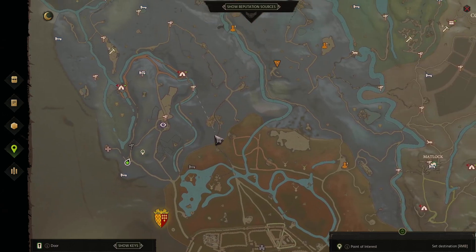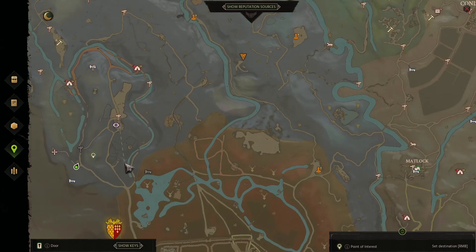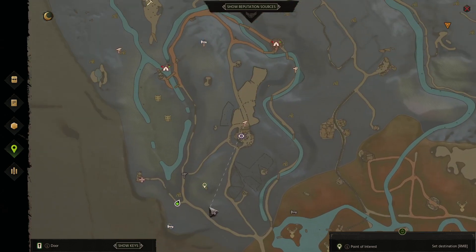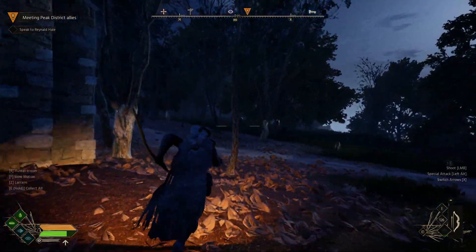Hello everyone and welcome to Gorda's how-to for the ruins puzzle to the south west of the Peak District, very bottom corner. Where this marker is here is basically where the solution is for the puzzle, so just head over that way now.